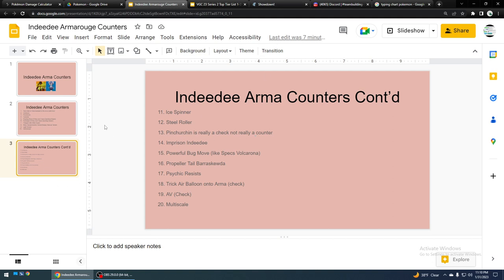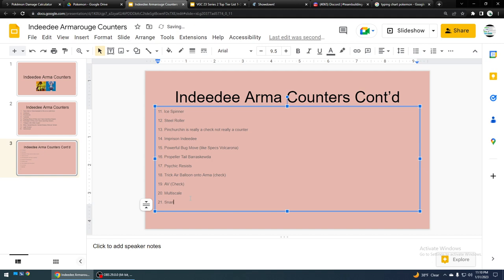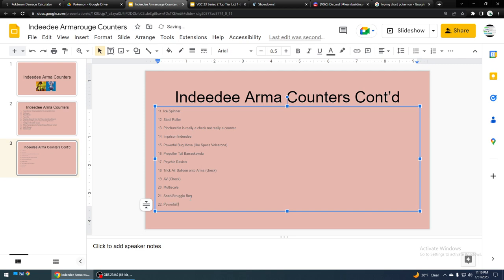That's pretty much it on how to counter Indeedee Armarouge. Snarl might also be a counter of sorts, because you're forcing them to Wide Guard Snarl or Struggle Bug, and then using a powerful spread move to make them Tera. But that's not really a solution in the short run — in the long run maybe — because they could just Tera Grass versus your spread and use Wide Guard too.